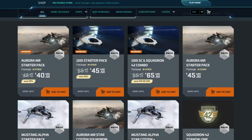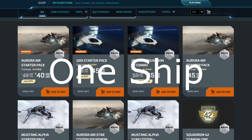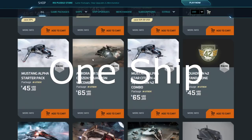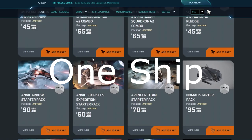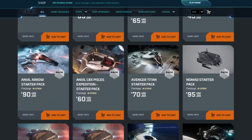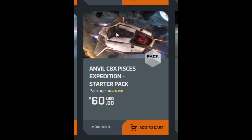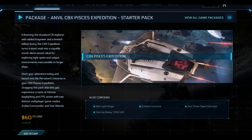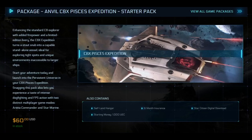So let's move ahead to the ships that in normal times you don't see pushed at the start, but you instead just need to go to the Pledge store and look at the game packages. For this I'm only going to look at starter packages that include just one ship — that's why I'm not including the Constellation pack, because that includes the Merlin as well. Moving from the cheapest first, normally the next up in price would be the Pisces Expedition.